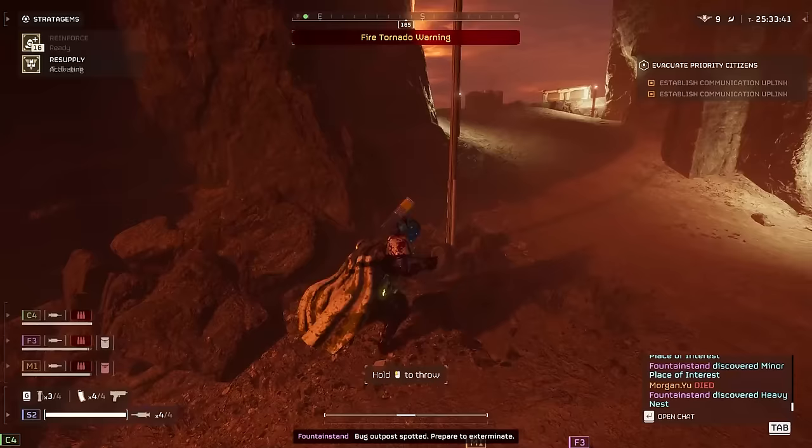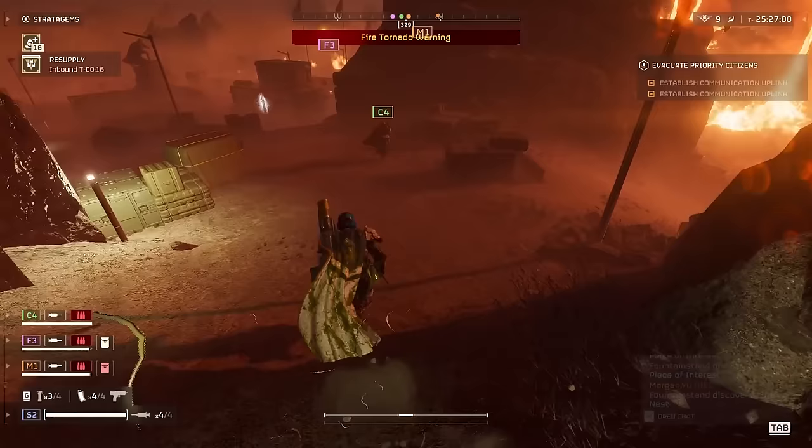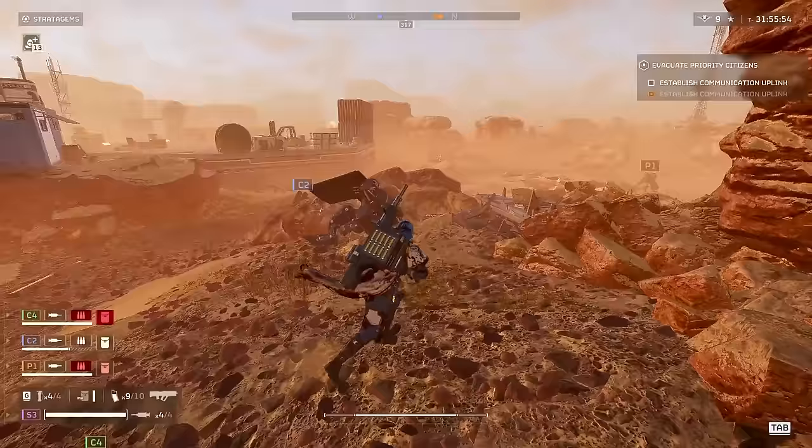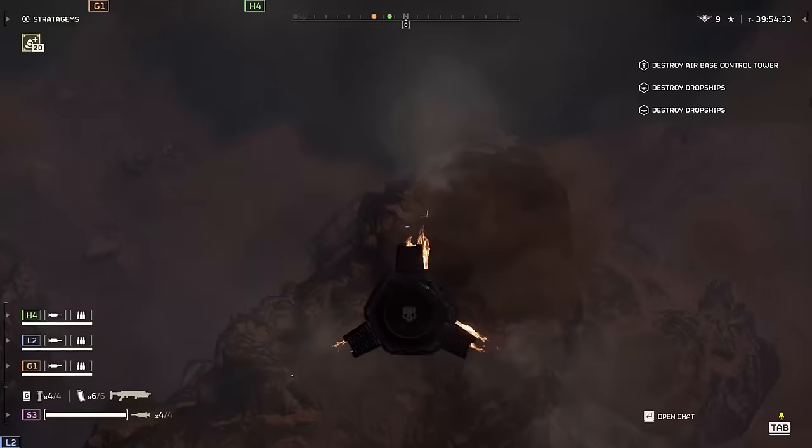Landing on top of an extract so that you can set up for supplies later is a good idea. You don't necessarily have to land there either — you can set up the extraction point midway through the mission if you happen to come across it. And should you have any samples on you, it's a good idea to leave them on the landing pad. They won't disappear, and it's much preferable over dying with samples in the middle of nowhere.